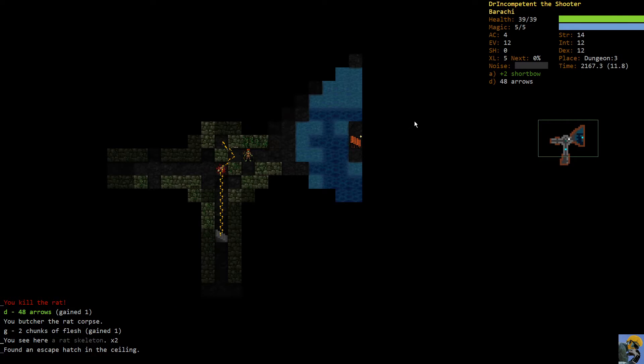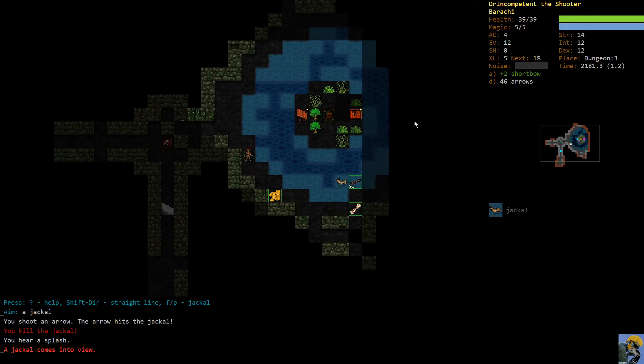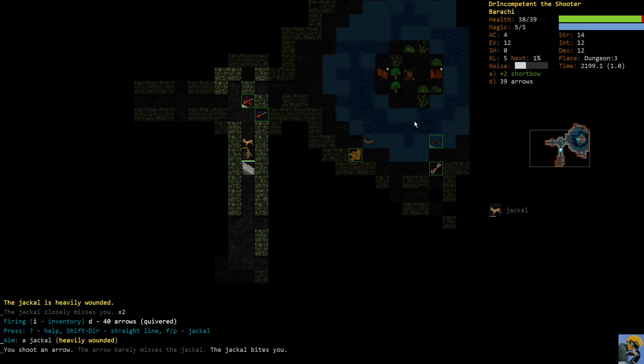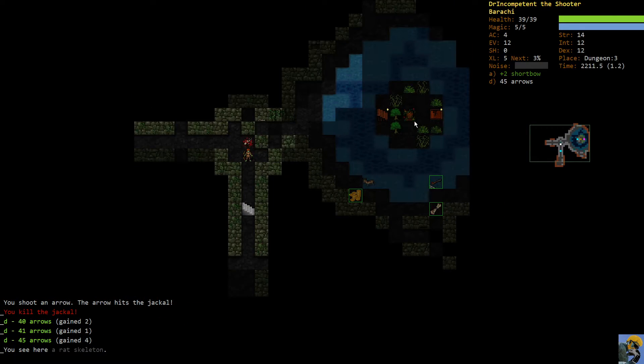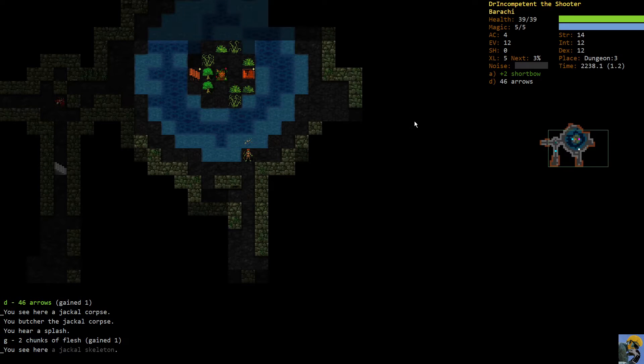That is the end of dungeon two. Let's find a staircase and check dungeon three. There's a rat - let's blast him. If I weren't finding many arrows and needed to conserve them, I'd just use my short sword against easy gray enemies. But we now have 46 arrows so it's not a problem. I walked backward against that jackal to get him out of the water, because if you fire an arrow and it misses and it lands in the deep water, it's gone. So I just walked him back to the corridor.